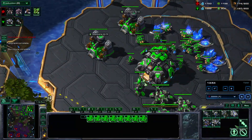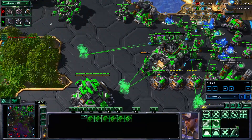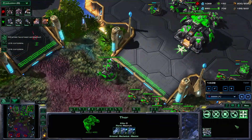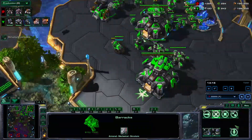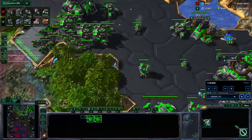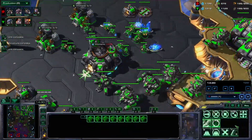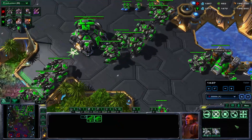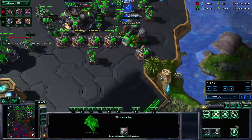We do want to add in a bunch of Thors to our composition anyway. Here is actually a pretty hard part for mech — trying to take a 5th base. On 4th base it's so easy, there's pretty much no way for Zerg to break you, except maybe a very small period around when you take your 3rd. But once you're trying to take a 5th, you're really spread out. So I've built a ton of Planetaries and a bunch of turrets and we're basically just hunkered down. If you're a Zerg player watching this, you should definitely try to take advantage of pushing the Terran's 5th base when they're playing mech.